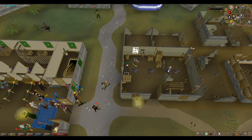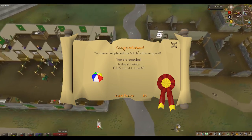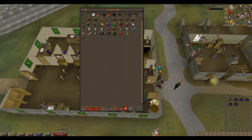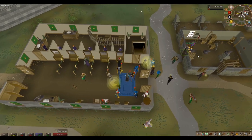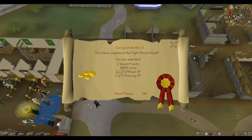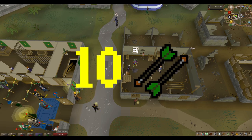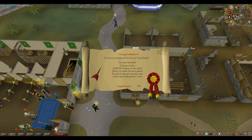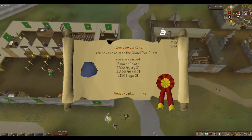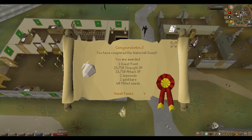The next thing we're going to do is a load of quests. The first quest you want to do is Witch's House to get the HP XP. Then you want to do Tree Gnome Village to get some attack XP, then Fight Arena for more attack XP and a little bit of thieving XP. Then get 10 Fletching — you can do this by making arrow shafts or headless arrows, it should take about two minutes. Then do Tourist Trap and use the XP lamps at the end on agility. After that do Grand Tree for more agility and attack XP, then Waterfall Quest for strength and attack XP.